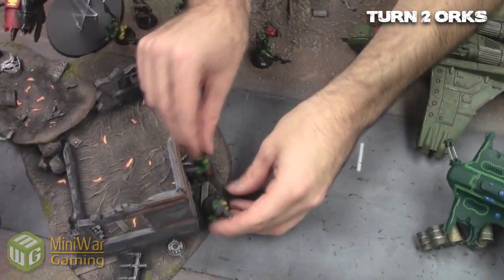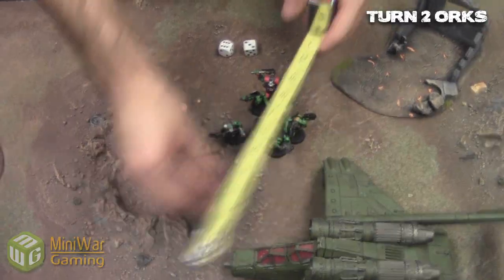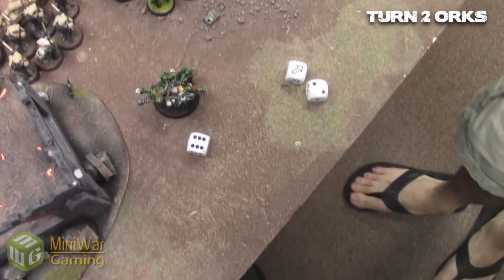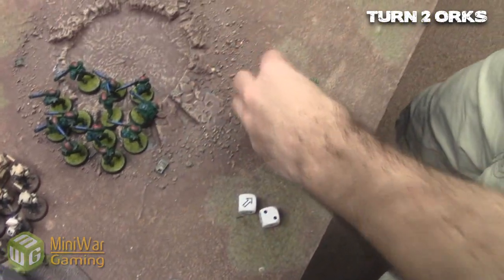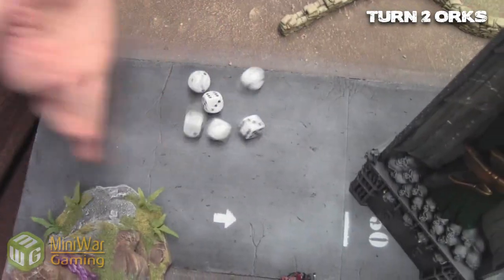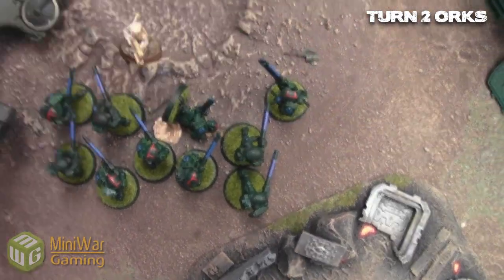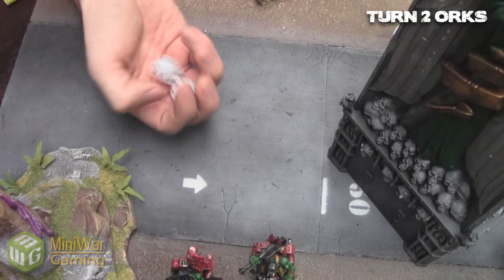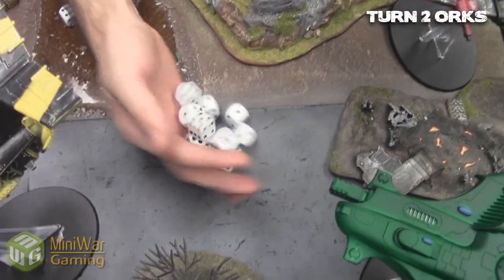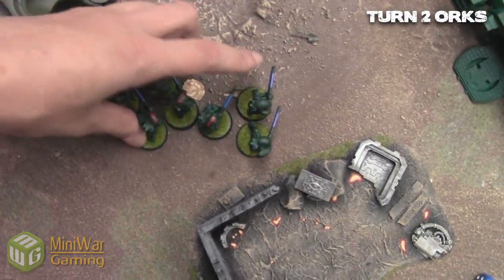My weird boy and his boys move up — they have to get closer or they really can't do anything. They continue running forward, hugging terrain, but with those marker lights it's really hard to stay alive as Orks. The weird boy re-rolls and gets a Deep Strike result — I call the combi-scorcha anyway. I take out all the pathfinders but one and four fire warriors — pretty good for five points. The remaining pain boy on the bike removes the pathfinders from the table entirely.